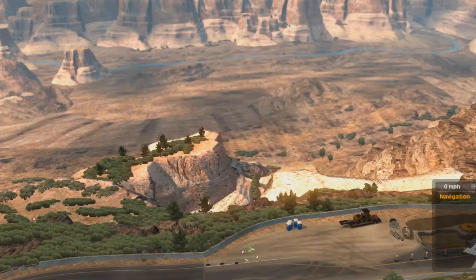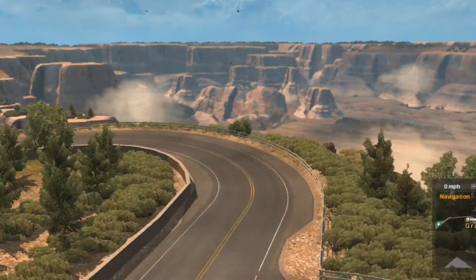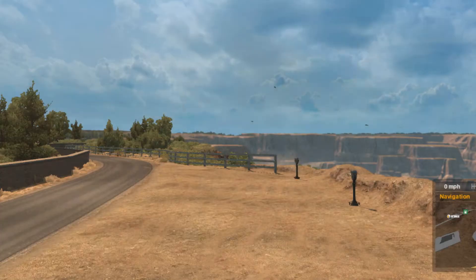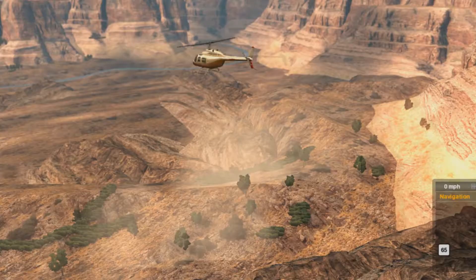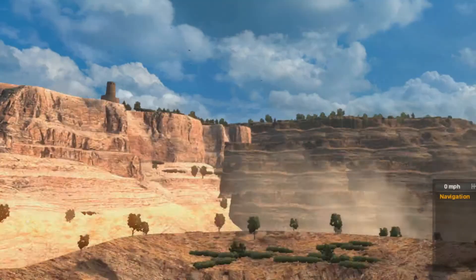There you go — it takes you there. Then you can move around and say, I want my truck placed just here. Then you press F9 and it puts your truck there. If you want to get fancy, you can position it somewhere and get some extreme photography shots of the Grand Canyon or something.